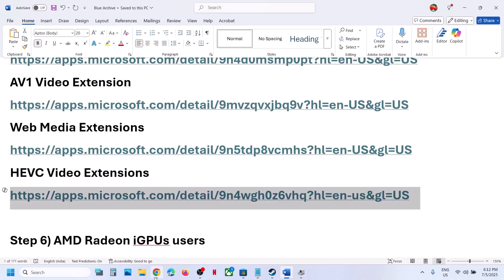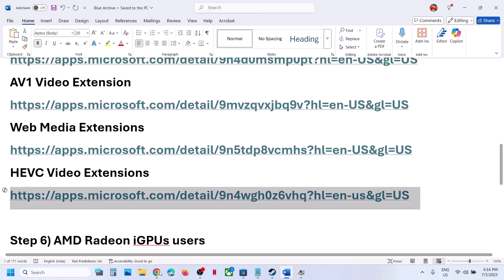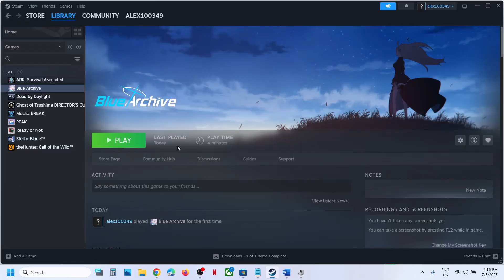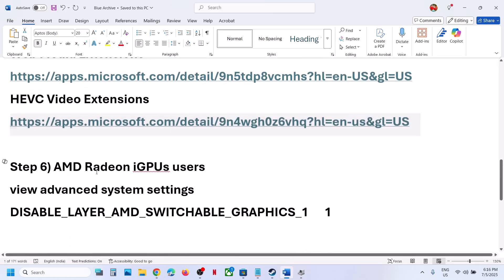Open the HEVC Video Extension link in a browser, click on Install, open Microsoft Store, and then install it. Once the installation is complete, launch the game and check.